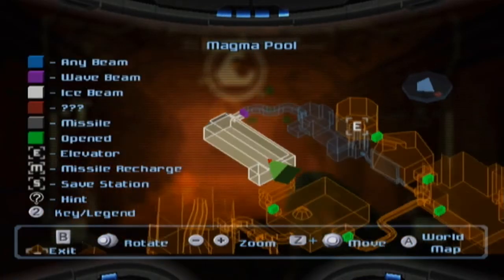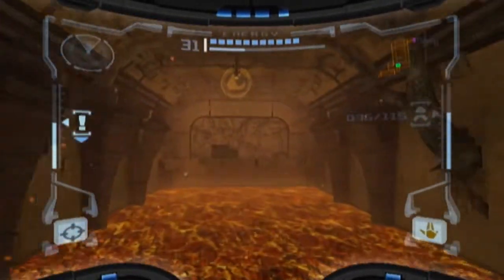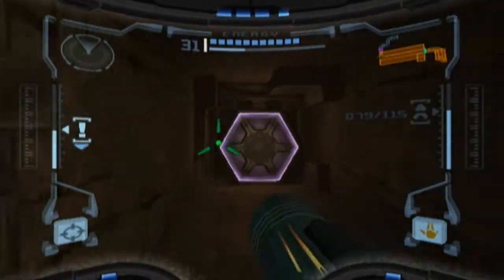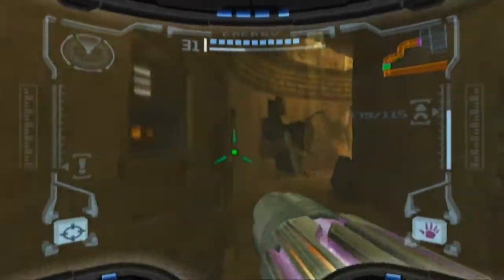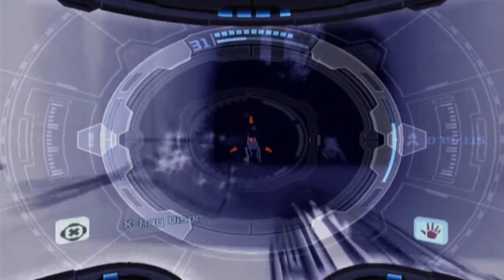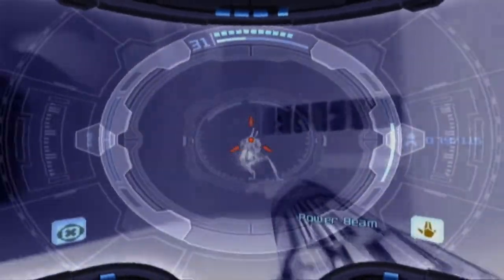Alright, here we are once again in the magma pool of the Chozo Ruins and now we can finally grapple across this lava. Let's find out what's at the other end of this hallway. What do we got? Nothing here. Oh! Good thing we have the wave beam. What the heck do we got here? It's a ghost — oh, it's two ghosts. Good thing we got the X-Ray Visor. They're only affected by the power beam. I'm a fool, forgot about that.